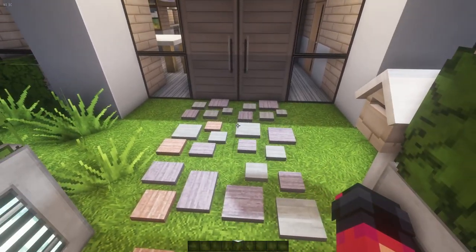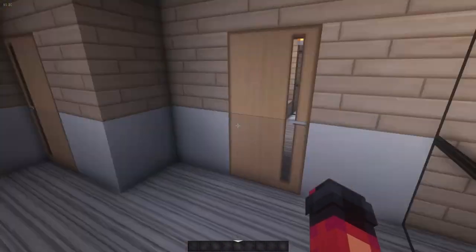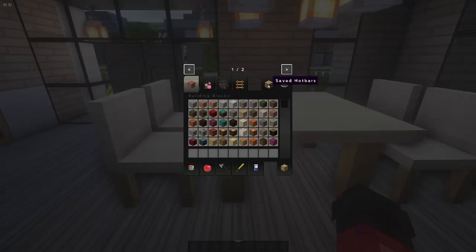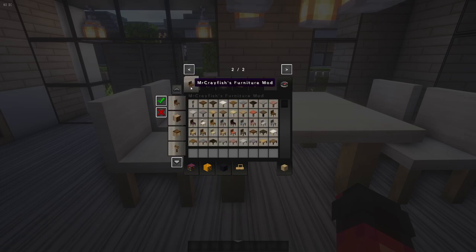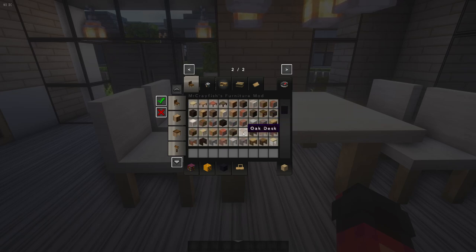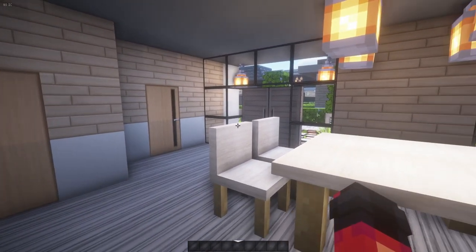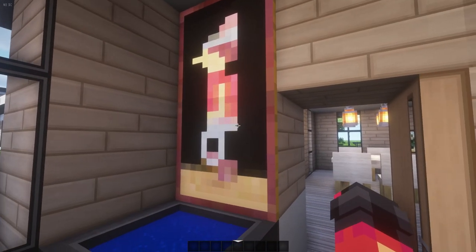There's also a stone path, and I'll show you more as I go inside. As you enter the front door you're greeted by a nice dining area. I believe the mod is called Mr. Crayfish's Furniture Mod — he did an amazing job making these furniture pieces. There are chairs, tables, cabinets, sinks, sofas, blinds, fences, and a lot of things that I'm very excited about, and I'm just so mad that I didn't look for this before.